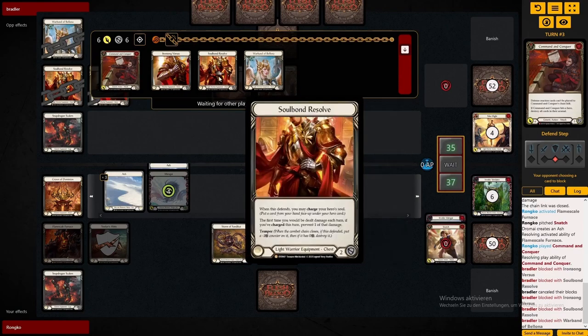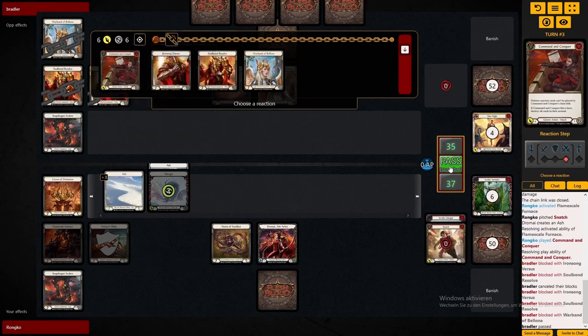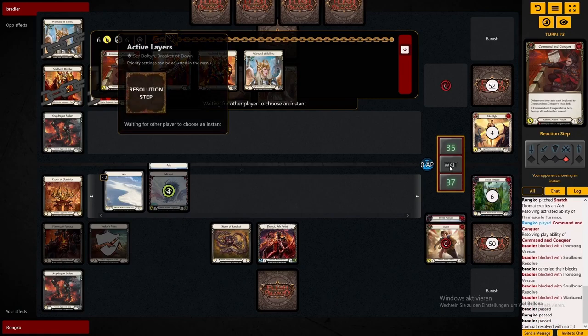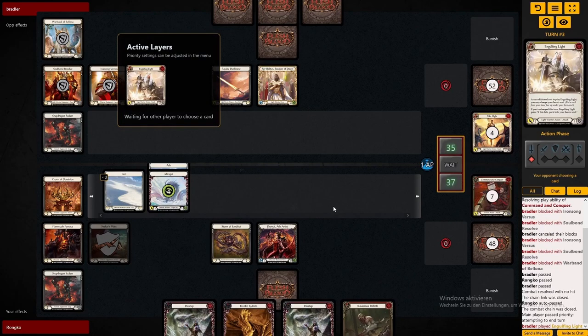That Soulbound Resolve says if you defend with this, you may charge a card and then you prevent one extra damage this turn. He really doesn't want to block with it as his chest piece. Now we're sitting quite comfortably again — we have pre-Ash, we have board presence, and we have a turn starter in our arsenal.